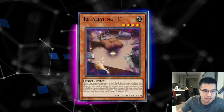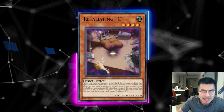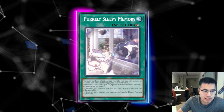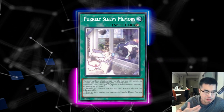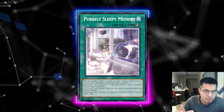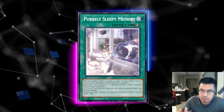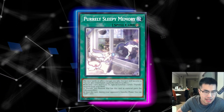Another card I've been hyping up is Retaliating C because it's decently good against some other decks with fusion spells, but it's also actually decently good against Purely because of the pseudo-D-Shifter effect. You can respond to any of the Quick Play Spell cards that special summon — on the chain, Retaliating C will special summon, and then the Quick Play effect resolves. They'll either have to banish a card from their hand or resolve without effect. Either way, the Quick Play Spell card is going to be banished because cards stay on the table until the chain resolves — so Purely Sleepy Memory would say goodbye, and it's really annoying for that deck to get rid of these cards.